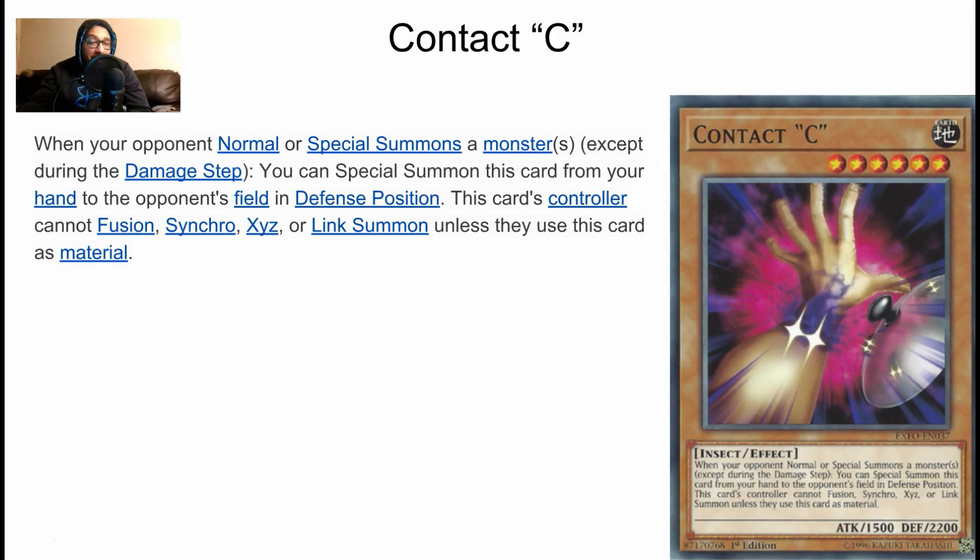Contact C is also good against synchro decks, xyz decks, etc. Overall, all this card really needs to say is 'stop pendulum summoning' and it's a good card. Simple effect — I think it really hurts synchro and fusion decks the most. For example, against Thunder Dragons it pretty much wrecks them. You give a Thunder Dragon player that card and they're gonna cry — either that or they'll tribute over it. It's not the best card, but it's pretty techy and I'm sure it can put in work.